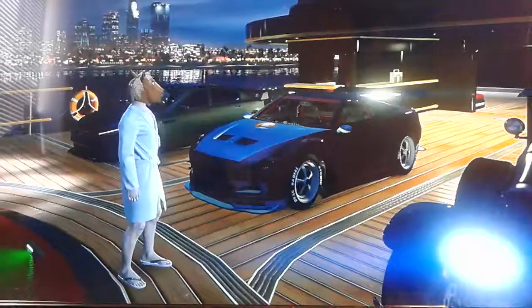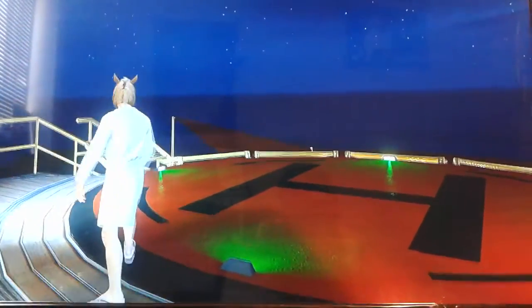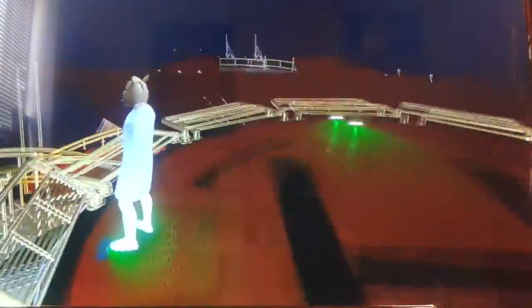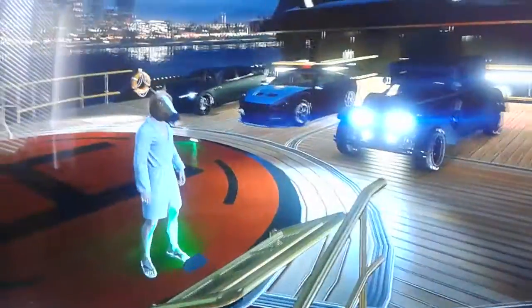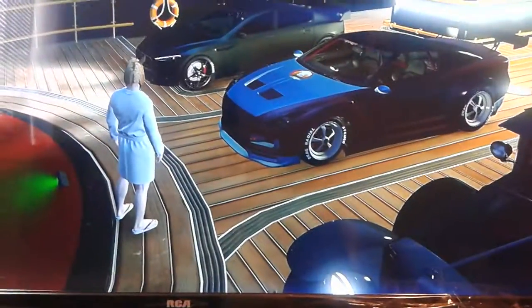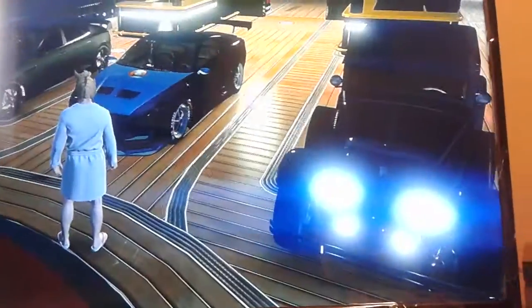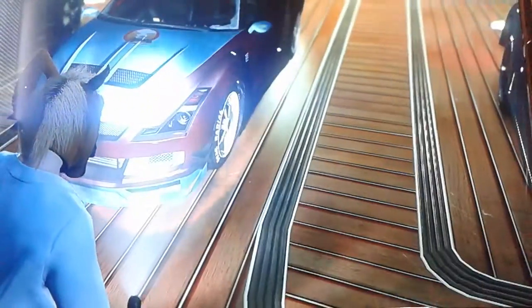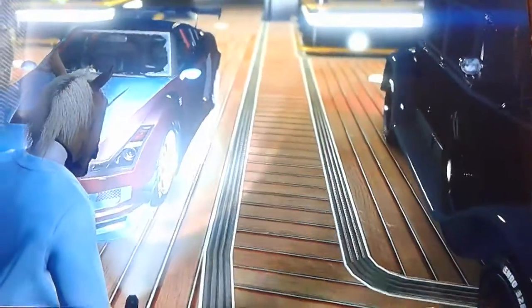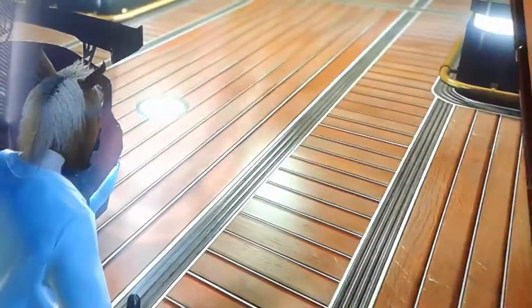And then we got... Fatman's not currently here — I think he's down there somewhere, drowning or something — but this is his Elegy that he just painted. It's like a pinkish, reddish... dark red matte, something like that.